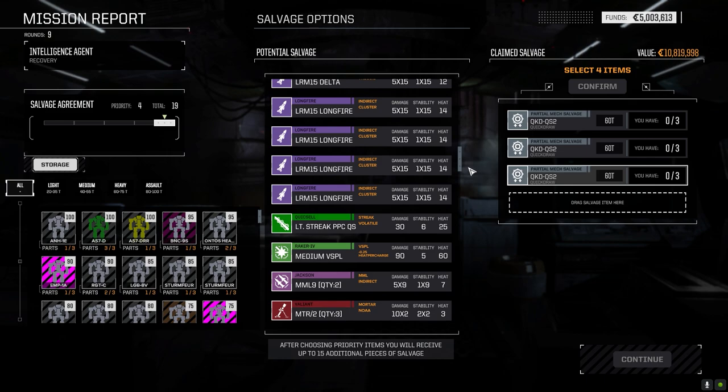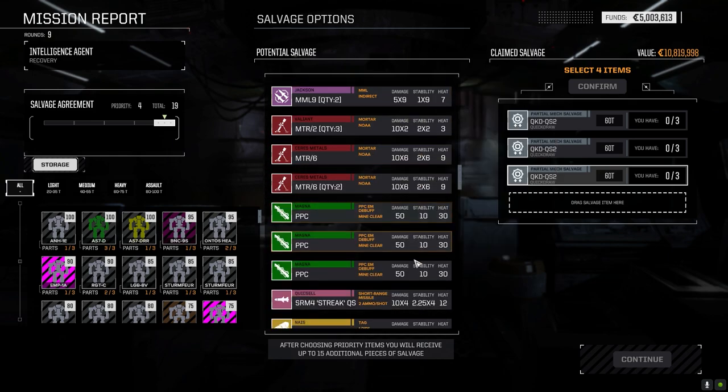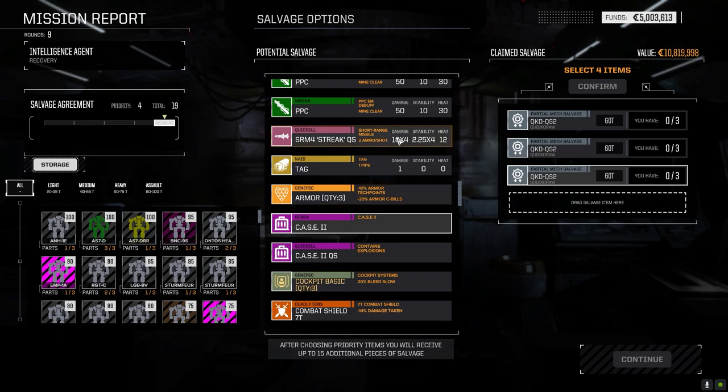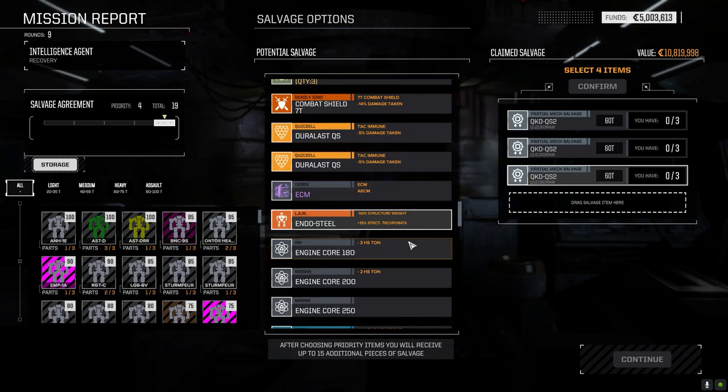The SPL - damage based on distance moved, so the more you move the less damage it does, and the damage drops. So if you're not moving, that's a good weapon. Unless I got that wrong. So the Quicksell Streaks are the same thing - it's a streak per tube, so it figures it out per tube and only fires the tube if it's going to hit, which is kind of cool.